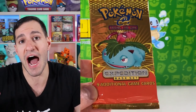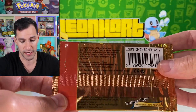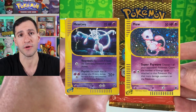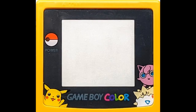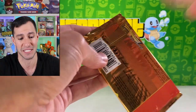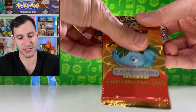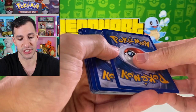It's more of a quality over quantity aspect at this point because the e-reader sets have some of the most beautiful artworks you'll ever see. Expedition has amazing artwork, and then Aquapolis and Skyridge just keep getting better. Notable holographics to chase include Mew, Mewtwo, Tyranitar, Dragonite, Gengar, and Charizard — though we already pulled the Charizard back in December, so pulling it again would be amazing.